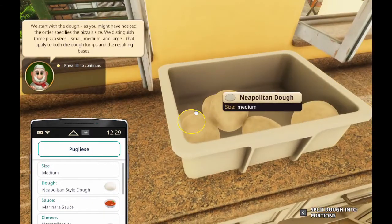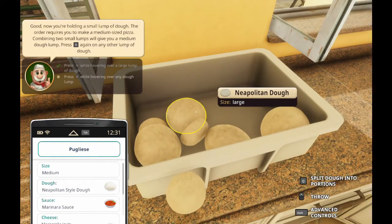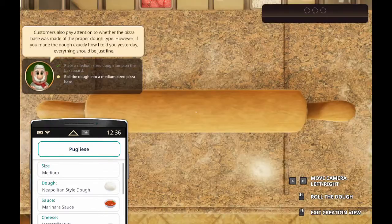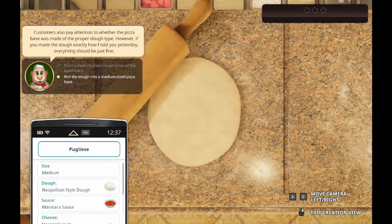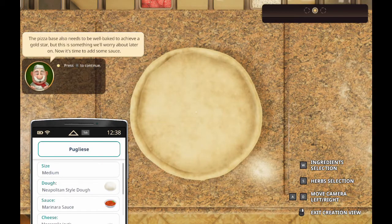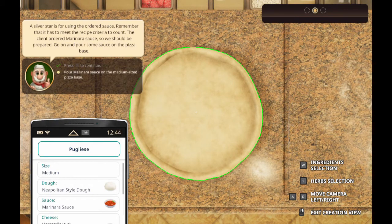I need medium dough. How do I do that? Oh, that's cool. Roll dough. Dough has been rolled - check. Pizza's base also needs to be well baked, we'll read about that later. Sauce - customers do not like sauceless pizza. As long as you put any sauce on a pizza, you will receive a bronze star. Silver star if you're using the ordered sauce - it has to be the recipe to count.